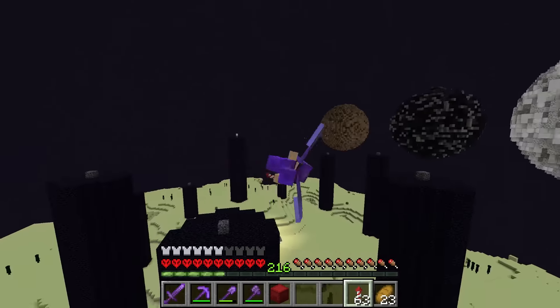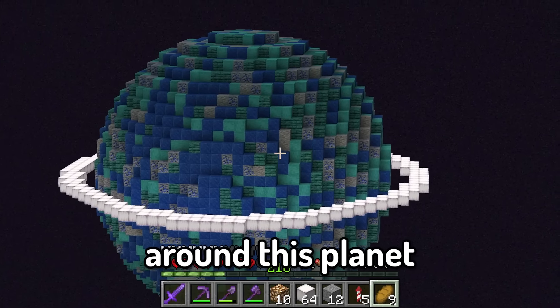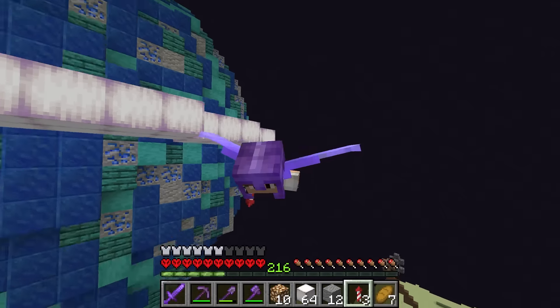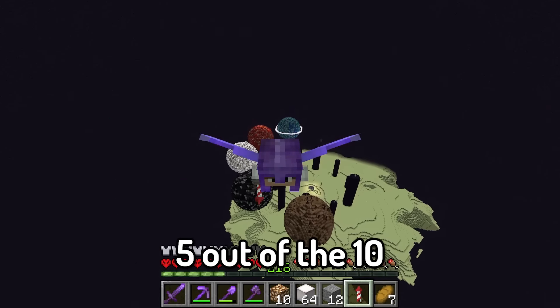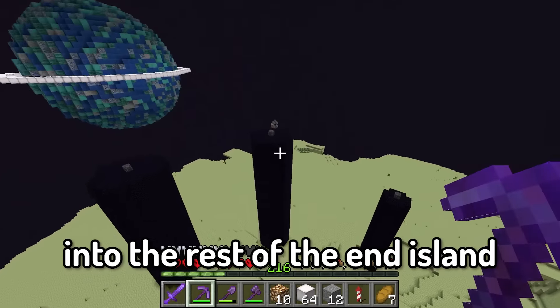And there's our lapis planet. But honestly there's something I kind of want to add to this thing. And now I have a super cool rim around this planet just like Saturn — honestly it just looks way better this way. So now we've built five out of the ten planets that we need. In a future video I'm going to be adding something insane into the rest of the End island.